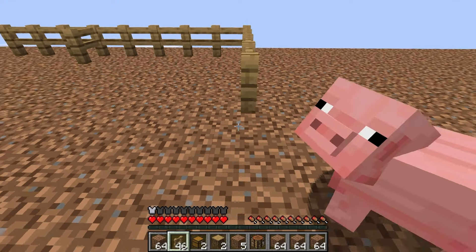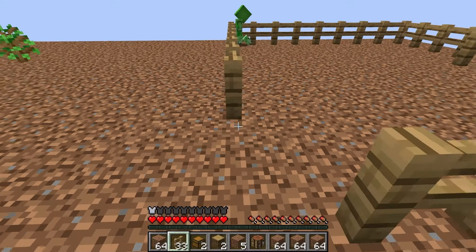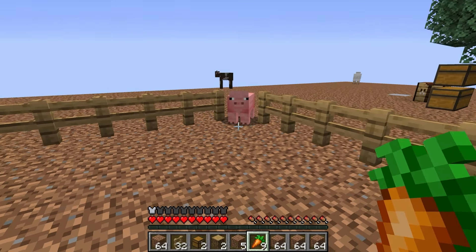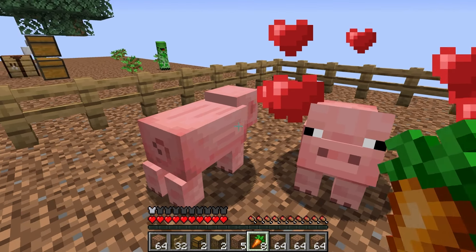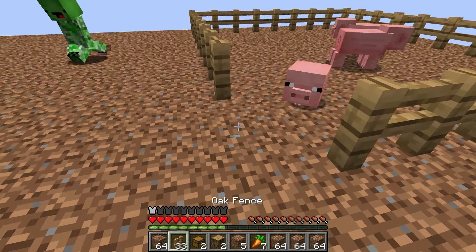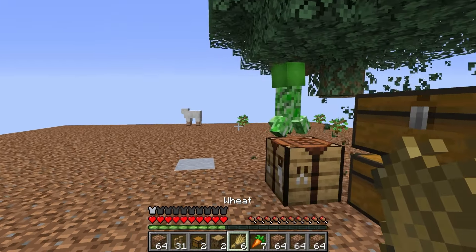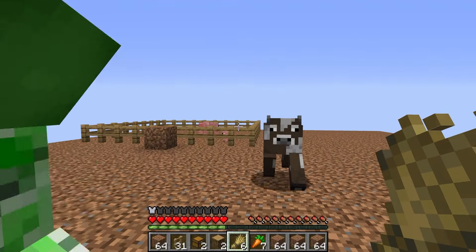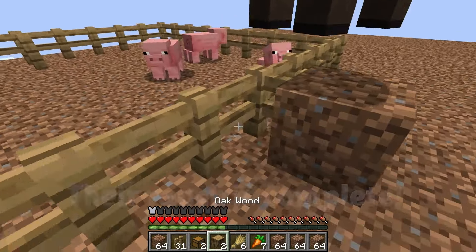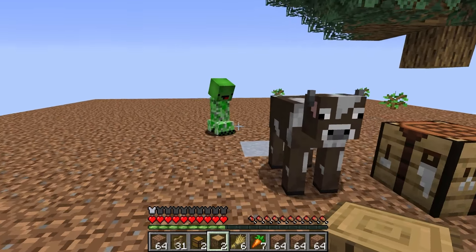Let's make a big ranch so we can put lots of animals inside. I'll hold a carrot to bring the pigs inside. If we give them carrots, now we have three! We also have wheat, so let's use it to put the cow and sheep inside. All done — the ranch is finished! We only get animals and no monsters — this place is so peaceful! Let's get more materials and make this place even nicer.